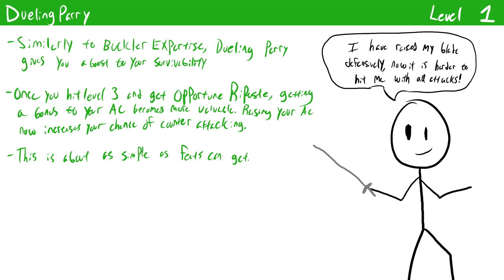Dueling Parry is incredibly simple. You can spend an action when you have a single one-handed weapon out and nothing in your other hand to get a plus two circumstance bonus to your AC until the beginning of your next turn. This is equivalent to raising a shield but you can't use it to shield block. That boost to your AC can be incredibly helpful, and it should not be overlooked. You probably won't have the action economy to use this every turn but it can really help you out when you need it — sometimes you'll be in a risky situation and having that boost to survivability will always be nice.